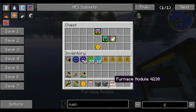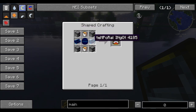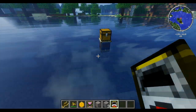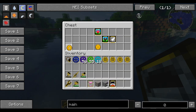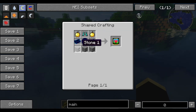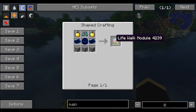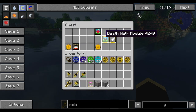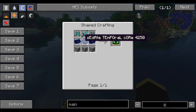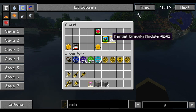The next module is the furnace module — basically an auto-smelter. For this, you want four furnaces, two lava buckets, two temporal ingots, and one sedate temporal core. Then there's the life walk module — diamond boots, four stone, two temporal ingots, one sedate temporal core, and two golden apples. The death walk module uses a diamond sword, two diamond boots, two temporal ingots, one sedate temporal core, and three stone. And you have the partial gravity module — four feathers, two wool, two temporal ingots, and one sedate temporal core. The more modules you have active, the more time sand it will use.